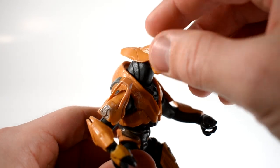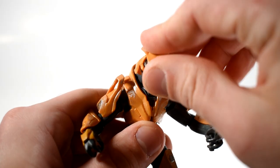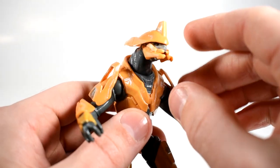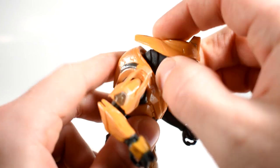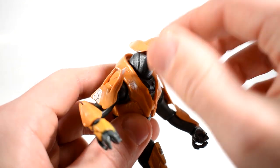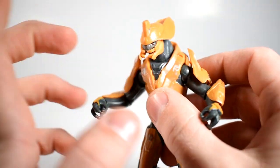Starting with the articulation at the head — his head is on a ball joint, so he can move it around and turn it up and down, though not a whole lot of movement. The base of the neck seems like it should move, but it doesn't — it's just a separate piece molded in there. Nice helmet: large, oversized helmet for the elites, which will always look good.